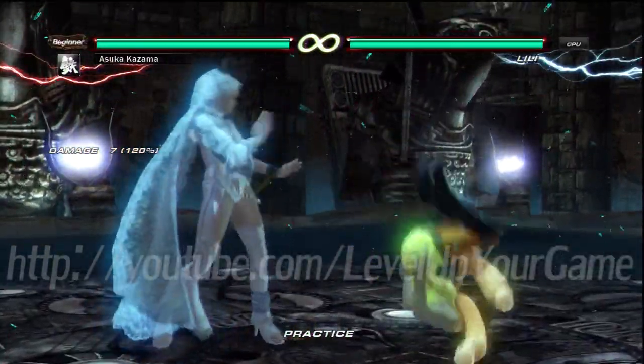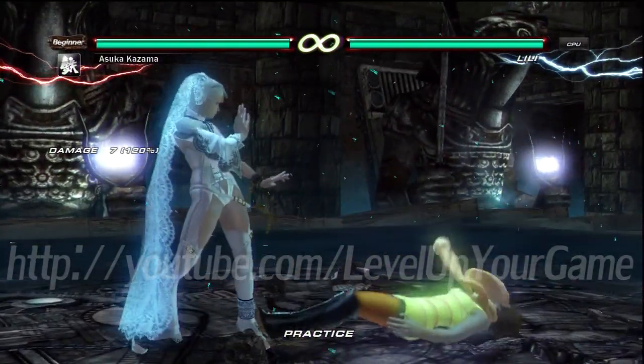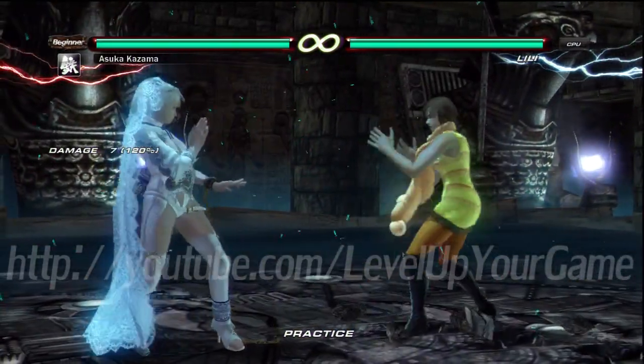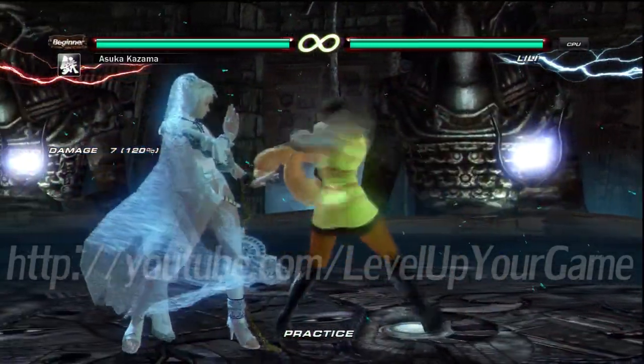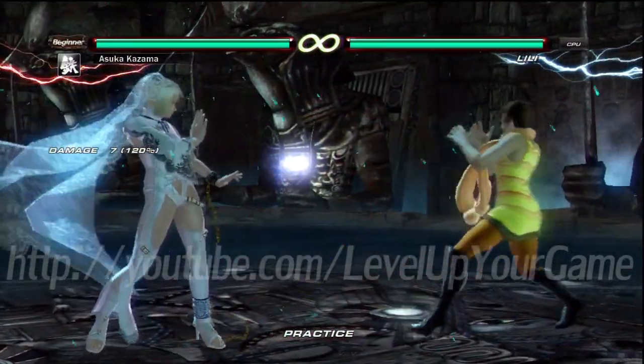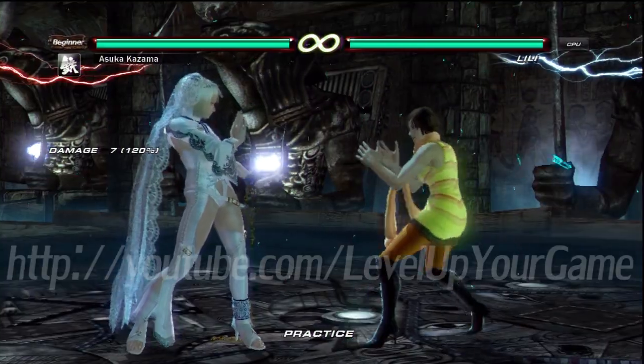Besides those strings, she doesn't really have anything to duck or low parry. What about back 1+4? You can try to low parry that every time — it's hard because it's fast. And if you get hit, I get a chance at a legitimate mid-low mixup. They're both unsafe, but you shouldn't try to low parry it every time. You should low parry it when it comes down to the end and they're being really stupid with it. The low is only 7 damage or something, so it's not the end of the world to get hit by it. You can get hit by that a hundred times and still live.